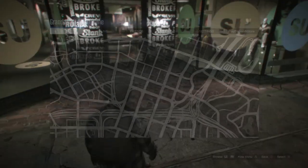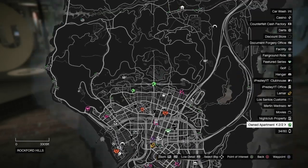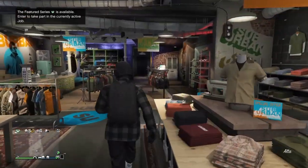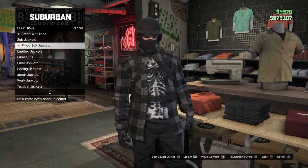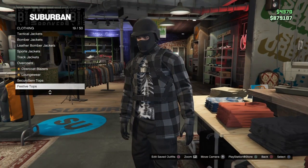Head on over to the clothing store, or you can do this at your apartment building or CEO building. Head over to the side, and if you want to get the black joggers, I'll have the link to that video down in the description. Go check that out if you want the black joggers with the tryhard outfit. Then head on over to Tops.